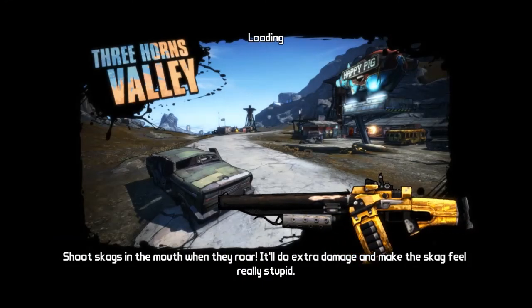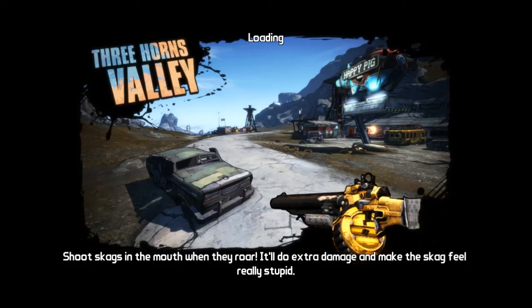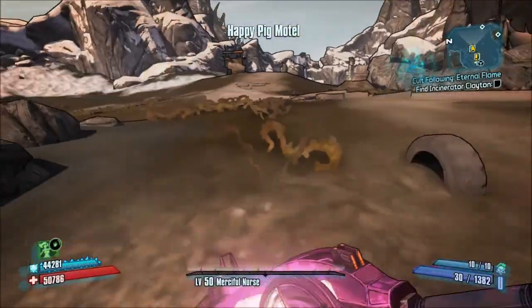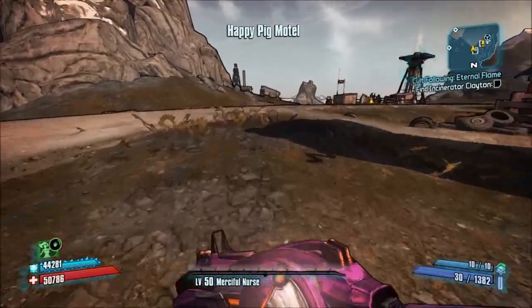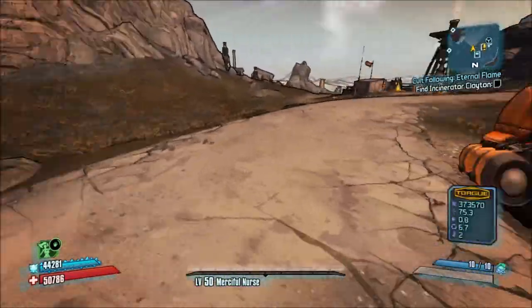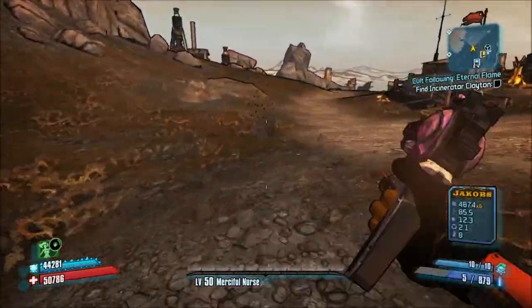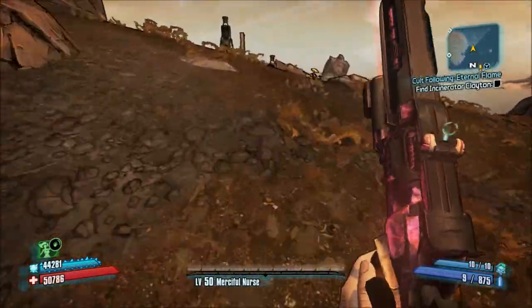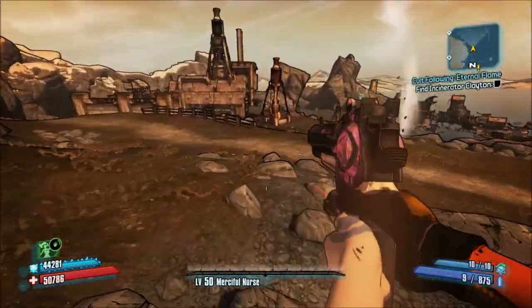The first thing you want to do is travel to Three Horns Valley and you need to go up against Doc Mercy. I'm just going to quickly show you how to get there and I'm going to speed this part up. This gun is actually a really good gun to get and it's quite easy — you've got a 3% chance of him dropping it.